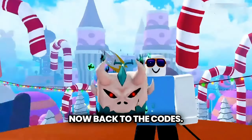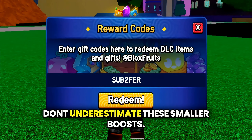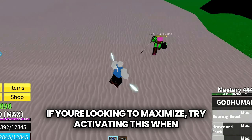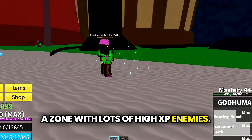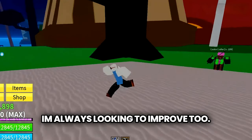Now, back to the codes. Up next is Subfur, another great 2x experience code. Don't underestimate these smaller boosts — every bit counts. If you're looking to maximize, try activating this when you're on a quest chain or when you're in a zone with lots of high XP enemies. Share your leveling strategies in the comments — I'm always looking to improve too.